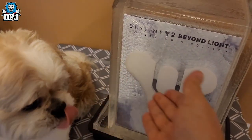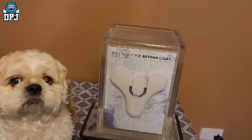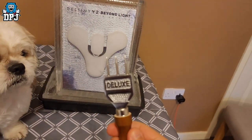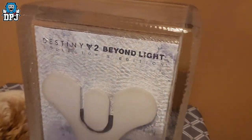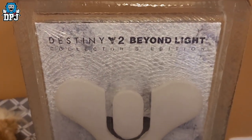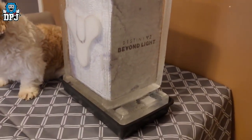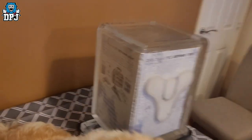It's cold ice, it is cold ice, and it comes with its very own pick. But what's inside it is nothing other than the Destiny Beyond Light Collector's Edition. But we have to break through that ice.